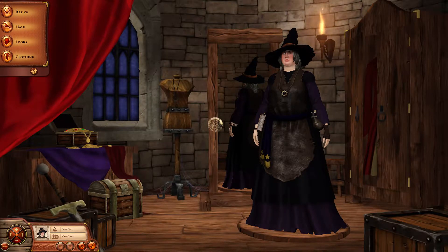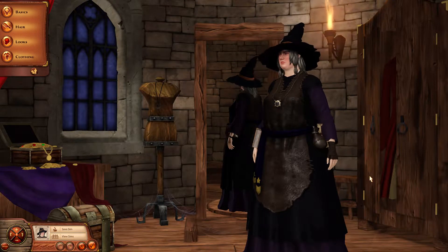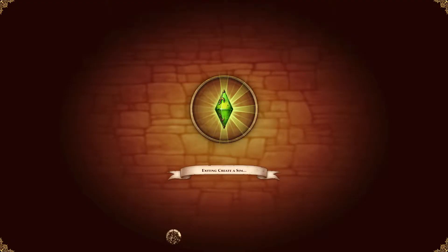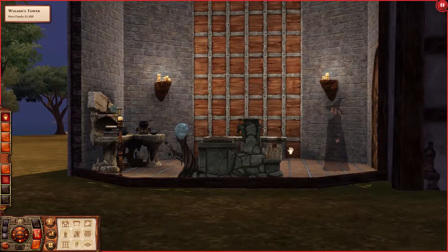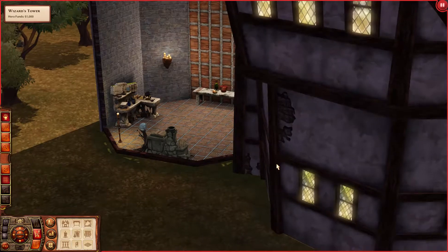I'm going to save that sim — Miranda Wolfsbane. Let me take a little snapshot. This is Miranda Wolfsbane, she is a witch, and we will play with her soon enough. Let me just accept her. Let's quickly go into the wizard's tower and see what's here. Look, there she is — that's cool and spooky!